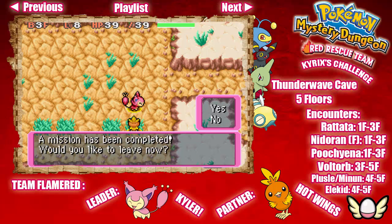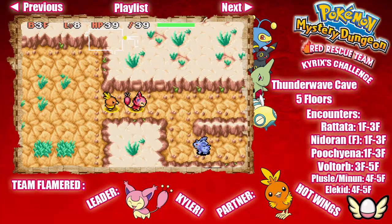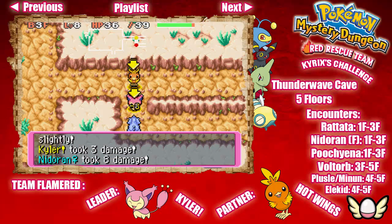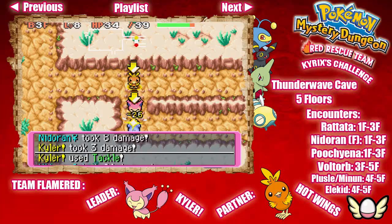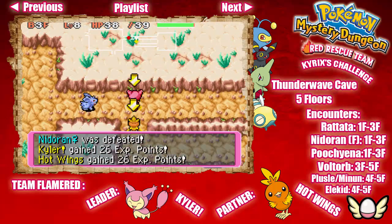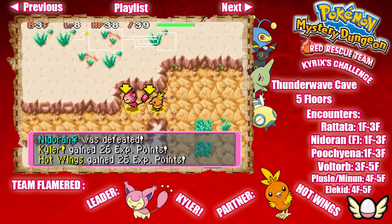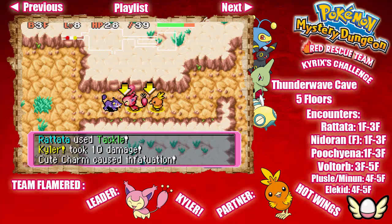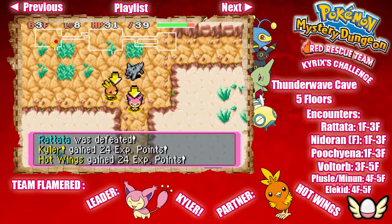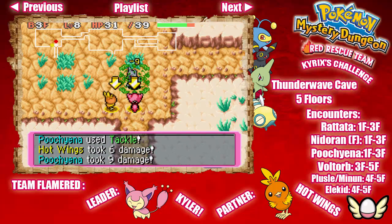Once you complete a mission it will ask if you want to leave, but since we have more Pokémon to rescue, we're going to say no for now. We just rescued one of your kind — how dare you do this to us! Die! Everyone dies to one Tackle — thank God. That hurts, sir or ma'am, or whatever gender of Pokémon you are. I can't tell in this game, it won't tell me.